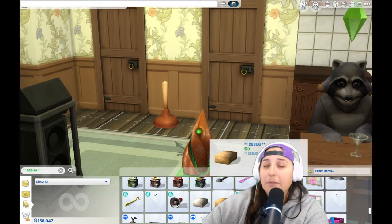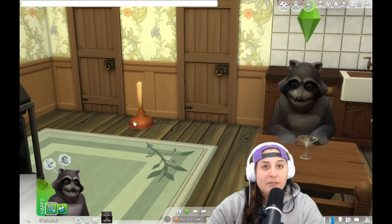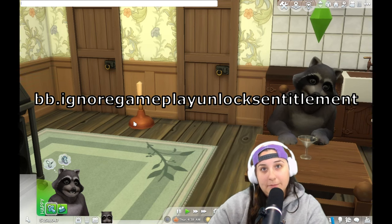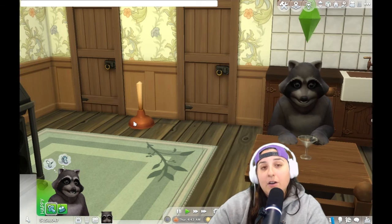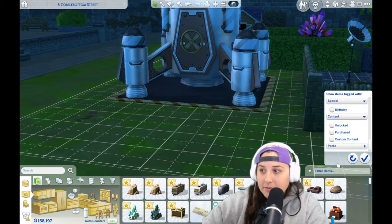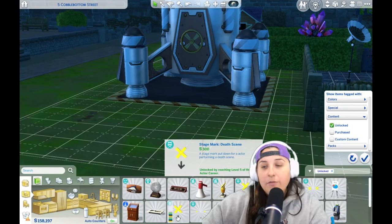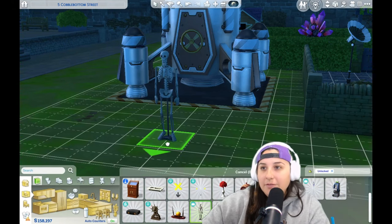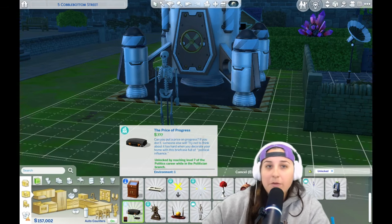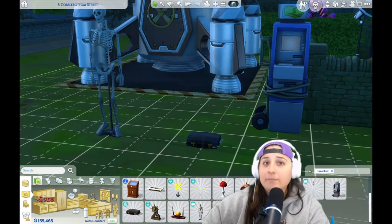Next is for the person who wants all of their career rewards right away. Type in bb.ignoregameplayunlocksettlement into your text box, and all the rewards are open to you. The fastest way to find these objects is to filter by the content unlocked field. These are things you would normally get when you finish certain levels of your career — like the skelly, you don't have to be a doctor to get him. You can get a briefcase full of money, or even steal an ATM.